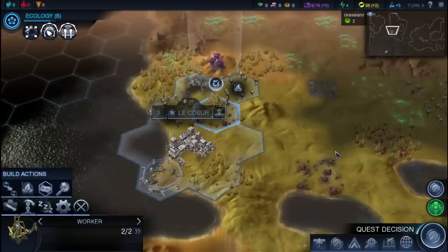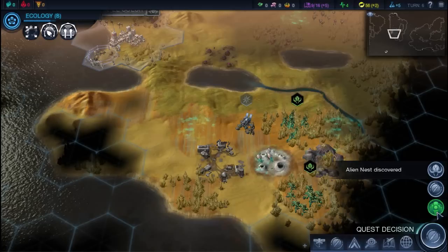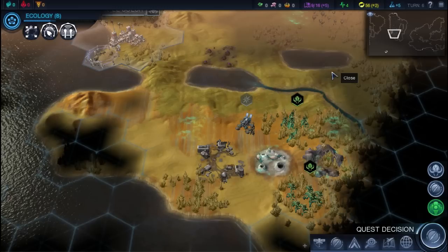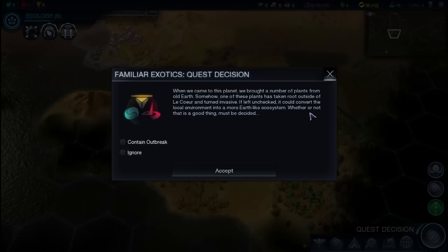I'm going to have the worker build a plantation here to get more food. Down here we do have an expedition site, and there's the alien nest. We're not too close to the nest, but we are within two tiles — they might attack us. I want to get to this expedition, but we have a quest decision to make.